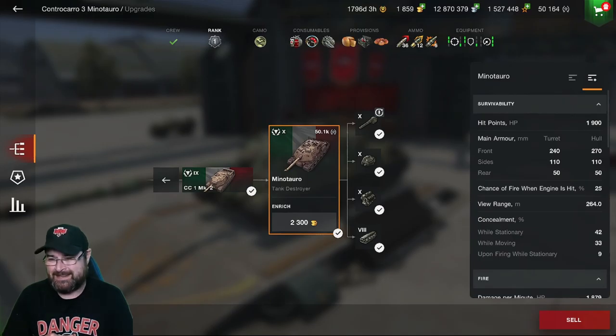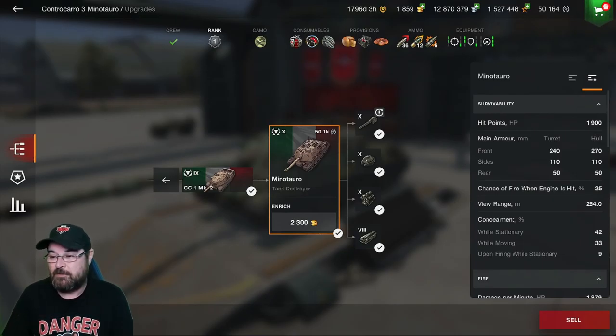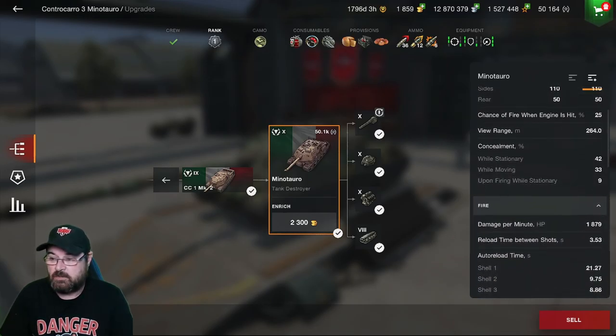It's got 1900 hit points — remember it is a TD so it's not going to have the best HP. Looking at its armor on the front: both the turret and the hull are 240 and 270 respectively — that's pretty stonking. However, the sides and rear, like all the other Italian TDs, are pretty shabby.